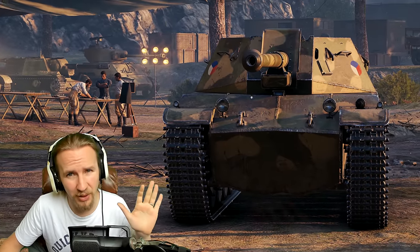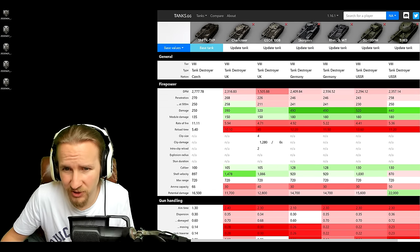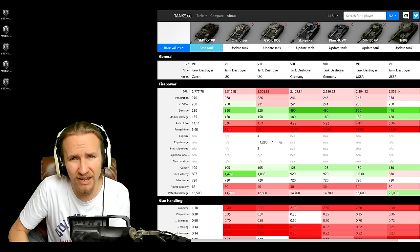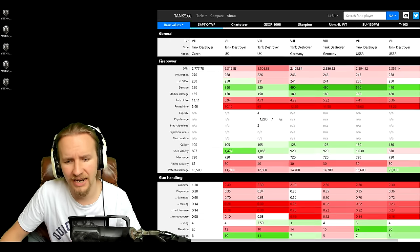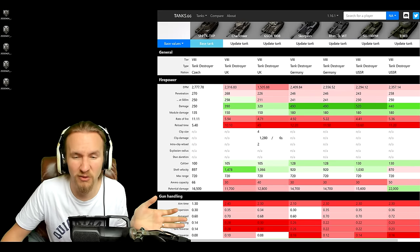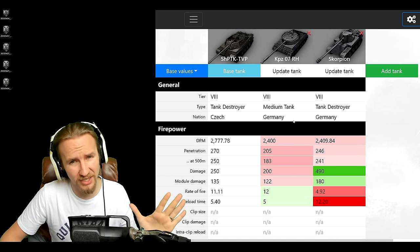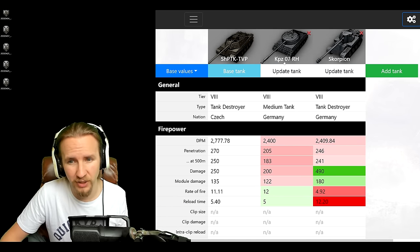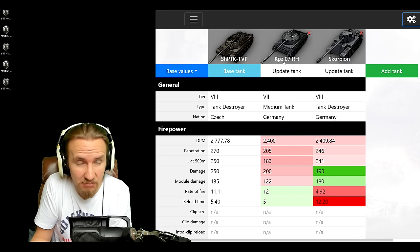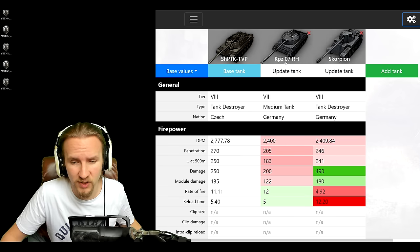Before I jump into the gameplay let's do a full comparison of this tank so you can see how it stacks up against competition. When thinking about what to compare the TVP-100 to, there are other turreted tank destroyers but they lack the gun handling, mobility, or raw firepower. I feel the best comparison is the Kampfpanzer 07RH — a German medium tank and one of the most popular premiums in the game — also known as the Scorpion.